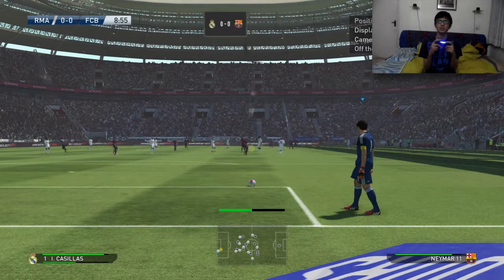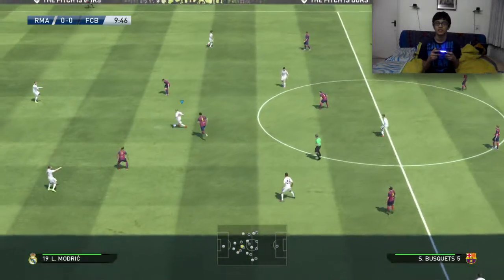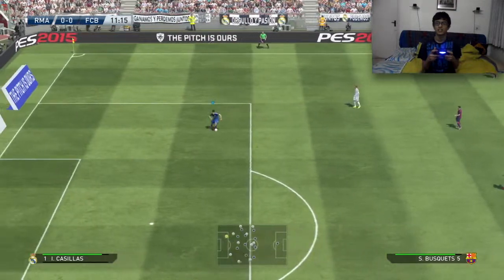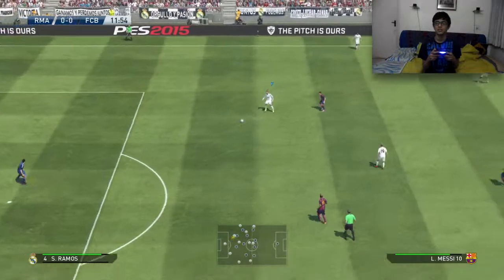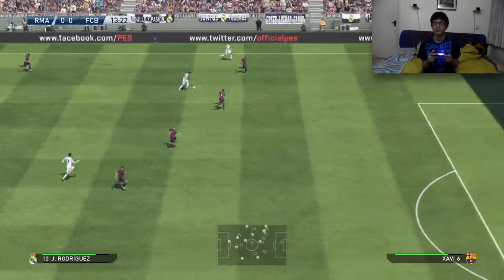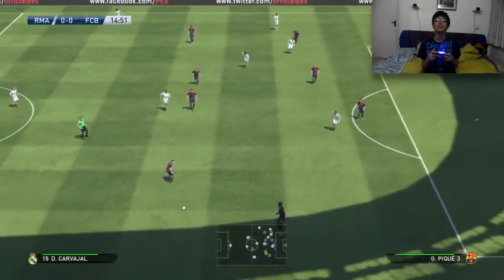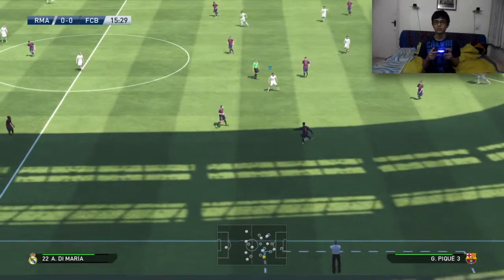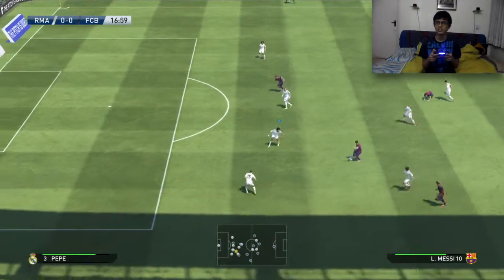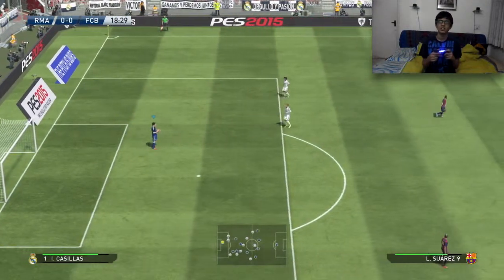I'm just trying to figure out what to do. I don't know how to tackle yet. I'm going to try pressing the ball. It's O for sliding tackle, and apparently I just took out a guy. I still don't know how to control the keeper. I don't know what the middle part of the controls is for. Apparently I injured someone — I think that's Neymar. Come on, Ronaldo. This seems really, really weird. The graphics are so bad.